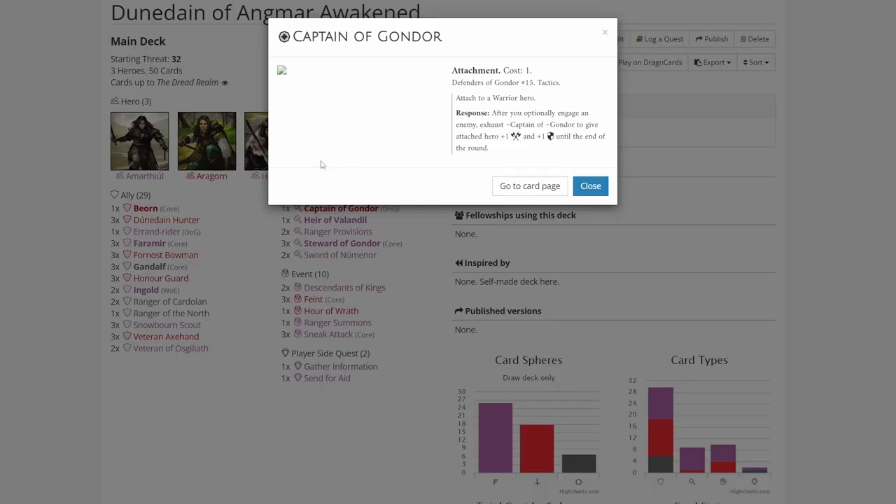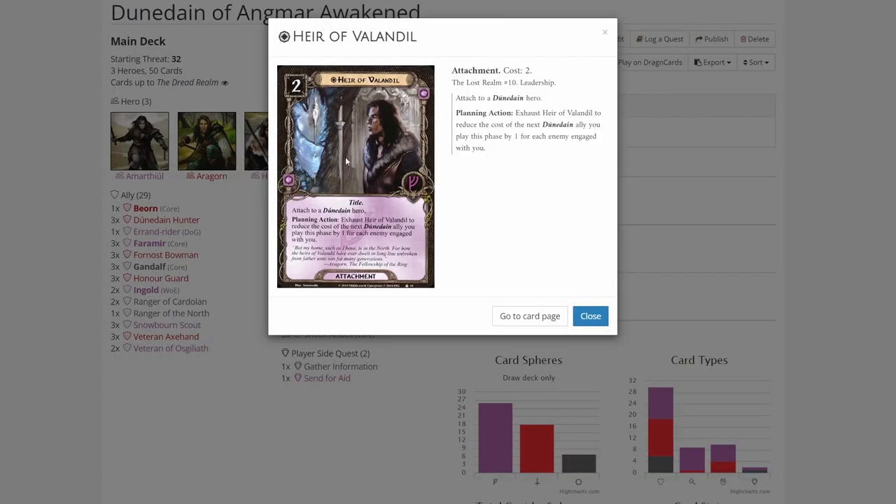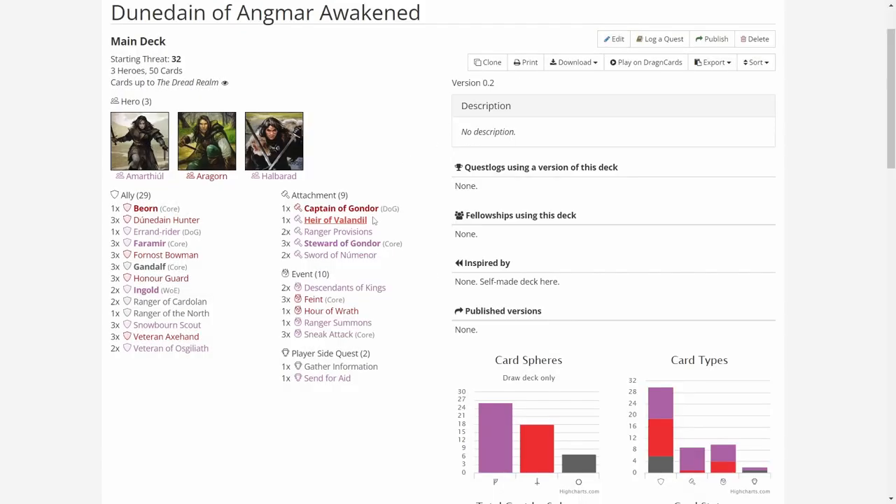For example, Captain of Gondor — it could be really good on Aragorn. Hair of Valandil was also added, just to have another way to reduce the costs of Dunedain allies. Nothing really major changed here; just some cards here and there, but the main deck idea is basically the same as the starter.